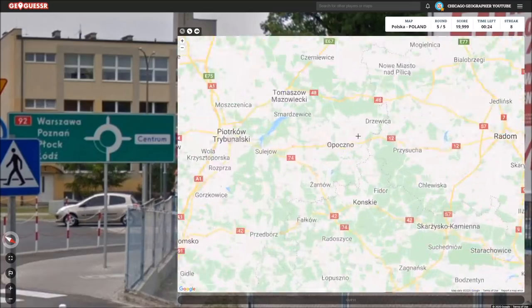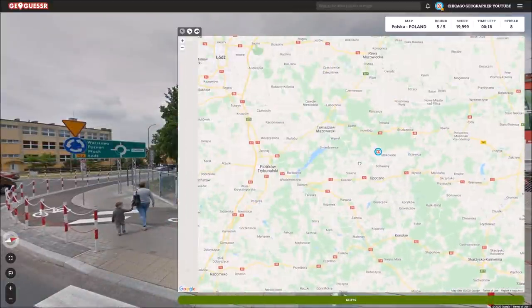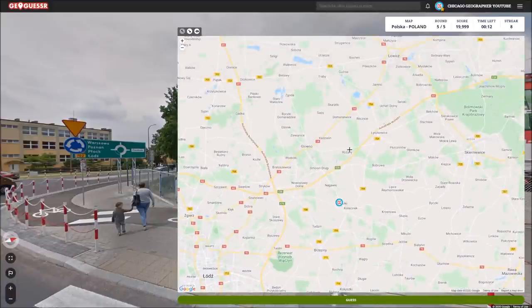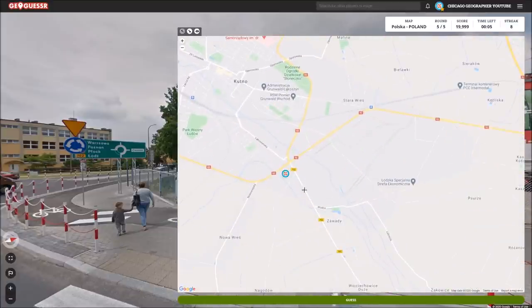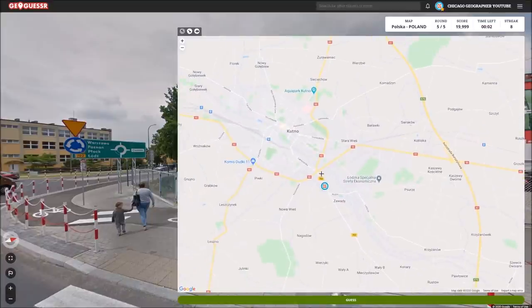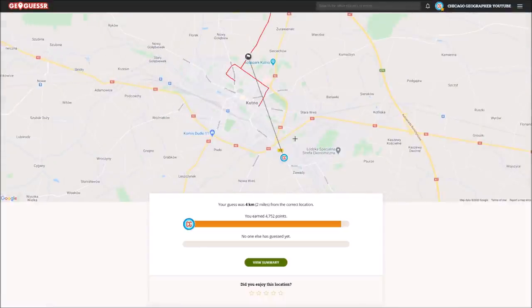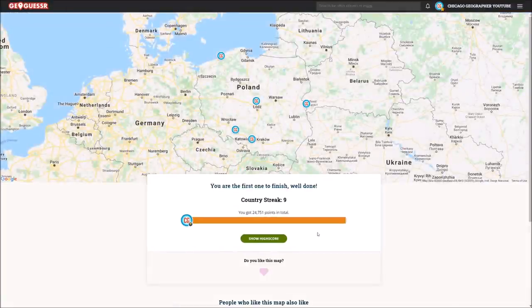702 and the 700s are up here. So we're looking for 702. There's 704, 703, 702. Cutno — there it is. Awesome. We're not going to get this exactly perfect, but we're around here somewhere. What an intense round that was — holy crap. But we barely managed to get the right general area in the end there. So final score — 24,751. I will take it. For the amount of diversity and different parts of the country we were in, pretty happy with that. Let me know how you guys did down in the comments section below. Thanks so much for watching, and I will catch you guys next time.